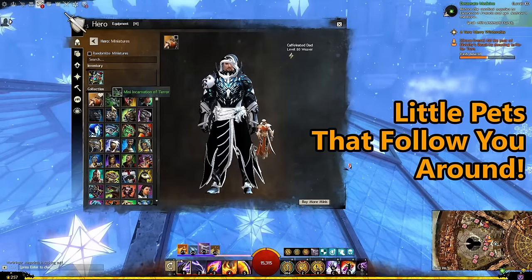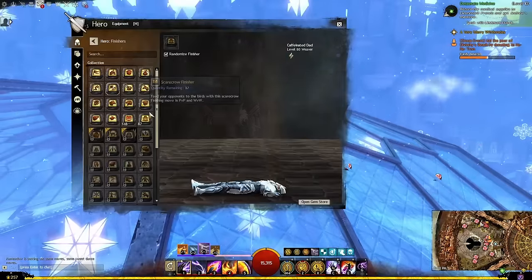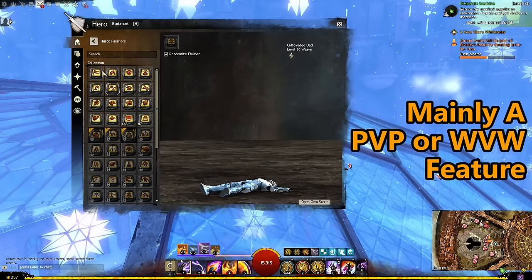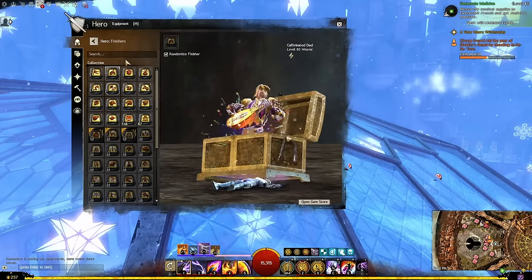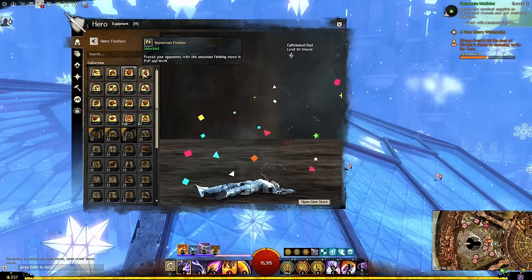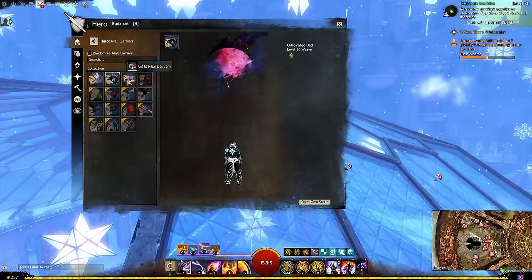Minis are non-combat companions that appear next to your character and typically represent characters from in-game. Finishers are specific to finishing either a downed player or rarely a downed enemy mob — this tab shows all the finishers you've earned and which ones you have access to, all purely cosmetic. You can get many from reward tracks in PvP or WvW. Lastly, mail carriers are custom ways to make your mail arrive more fancier.